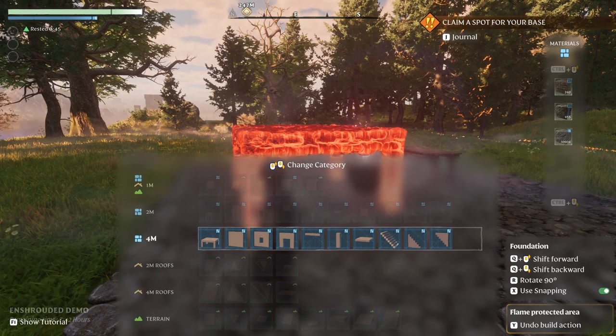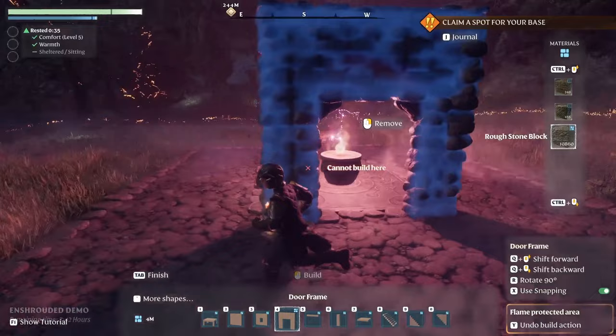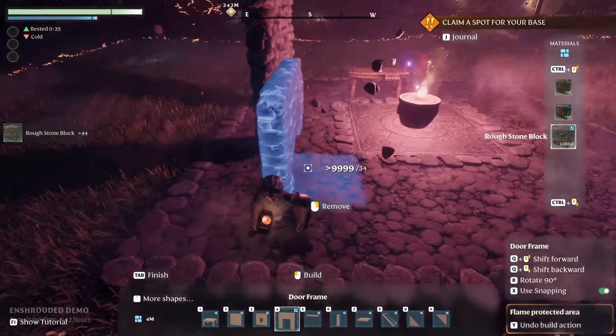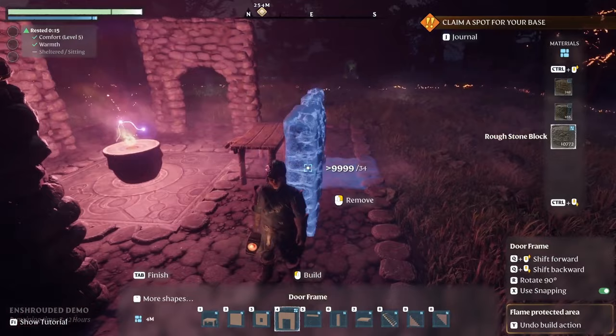One thing I wish they'd add right off the bat is the ability to queue up crafting, so you don't have to spam spacebar to craft each individual item. I actually had that section filmed, but as I was reviewing it in post-production I noticed it creates quite a bit of flash on the screen. I really didn't want to give anybody the chance to have an epileptic seizure from that screen flashing over and over again as I crafted those components.